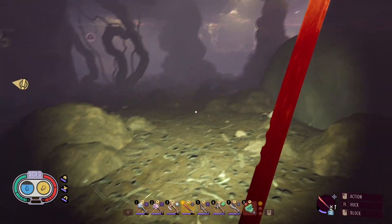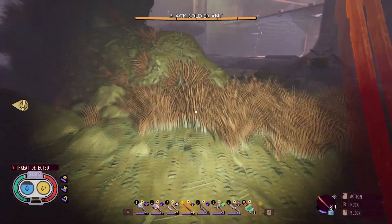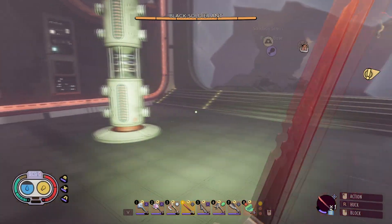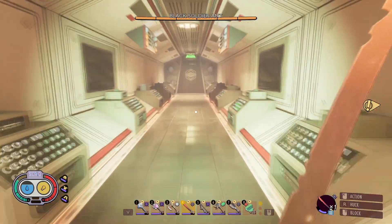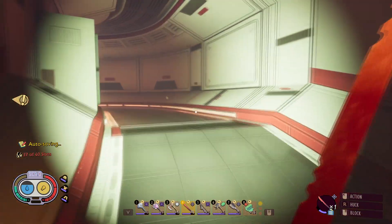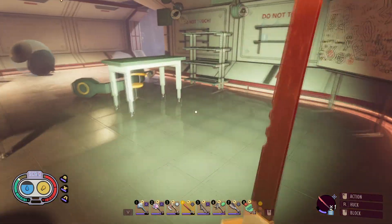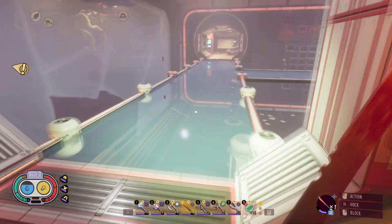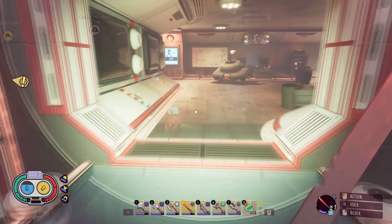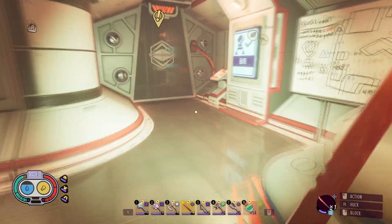We are now over by where the assistant manager was. Let's just get back through here now and let's get up through here. Okay now we're up at the top again, yay! Now we have been through that door - that's where we got the chip. Now that we have done all of the mixers, we can go through this door.